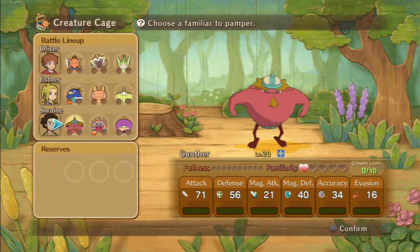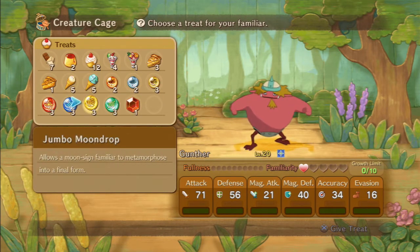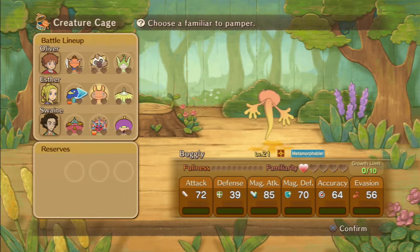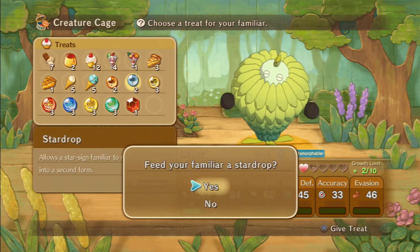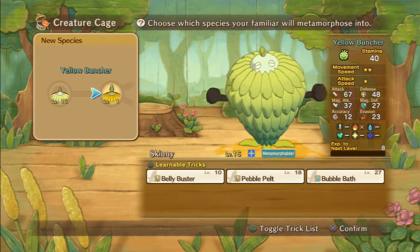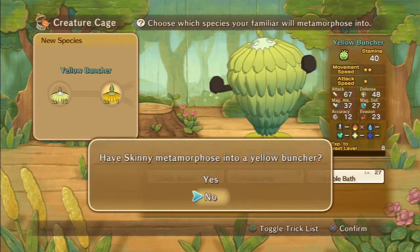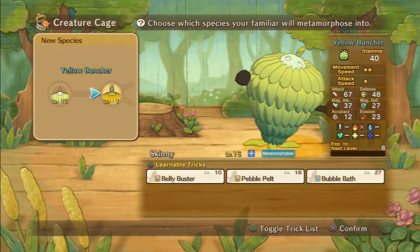Who else shall we buff up then? Gunthar — apparently we can't do him. I thought we'd be able to do one of them at least. We could possibly do Bogly — do we use Bogly at all? We do use Skinny. Now we can metamorphose Skinny, and I think we will do that because we do use him. He'll learn Belly Buster, Pebble Belt, and Bubble Bath, and we'll turn him into a Yellow Buncher as opposed to the Green Buncher he is at the moment.